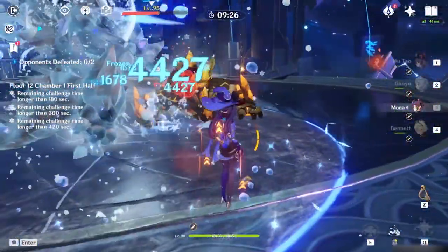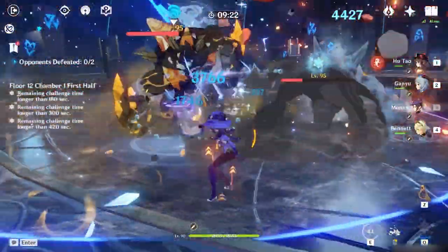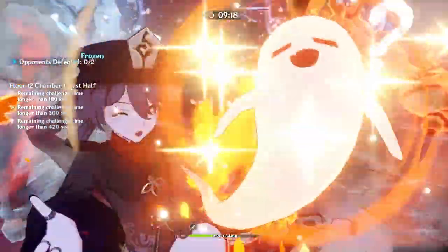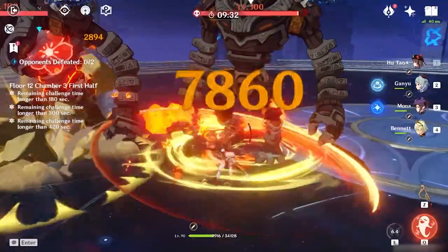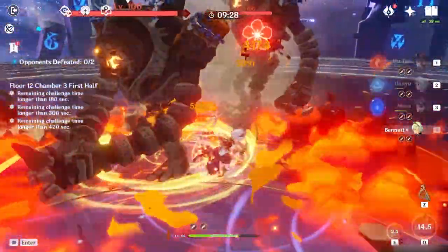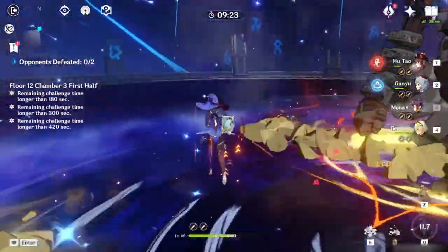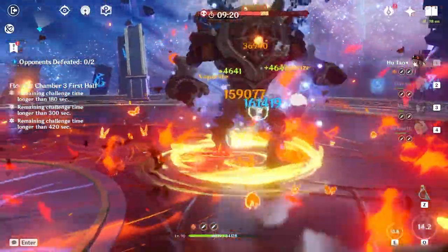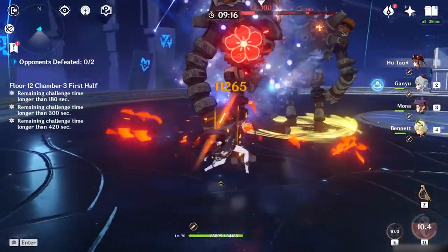While her normal and charge attacks do hydro damage indefinitely, her charge attacks are really good and will allow Mona to be your main DPS. Her E taunts nearby enemies and comes with DOT and explosion damage. Her Q skill is where you can see high numbers — it deals a ton of damage and adds more damage dealt for all of your allies, making it very OP. She also comes with energy recharge as she ascends, letting you continuously spam this ability.